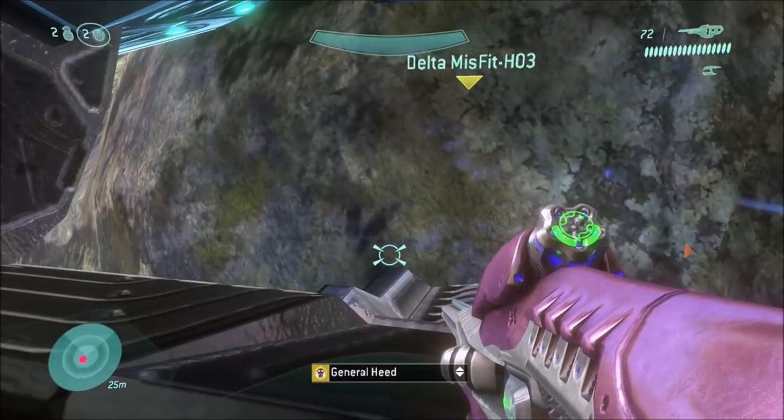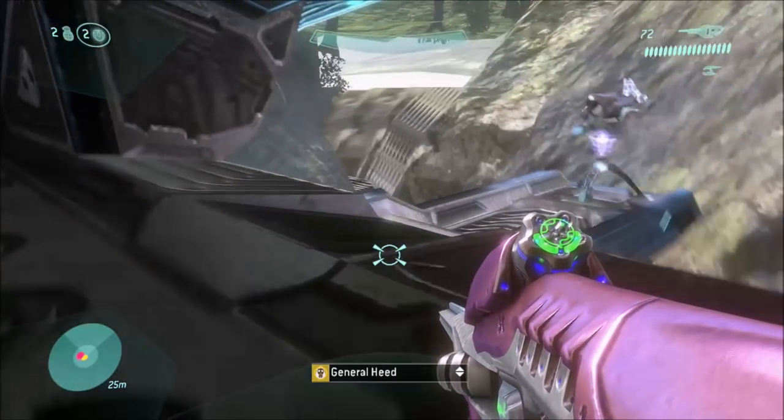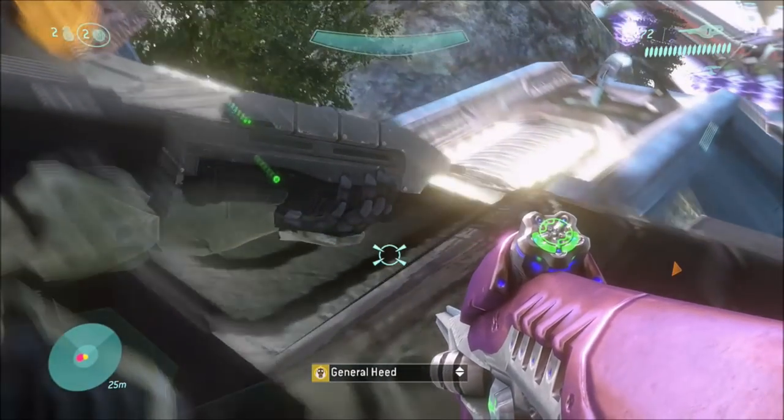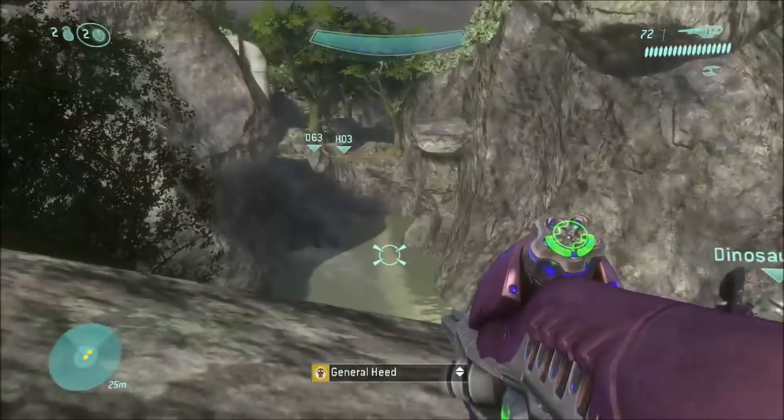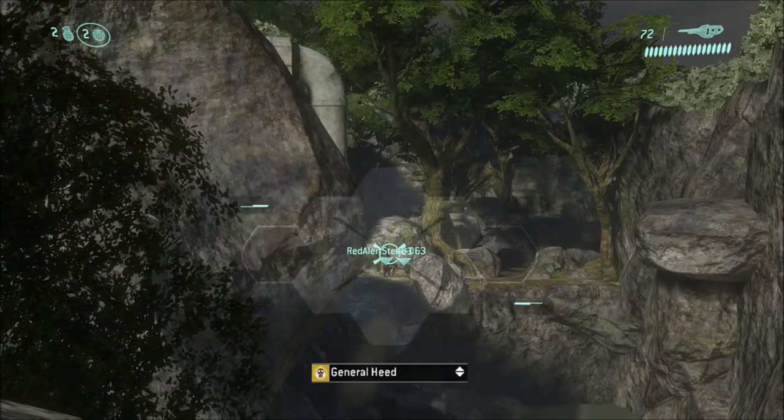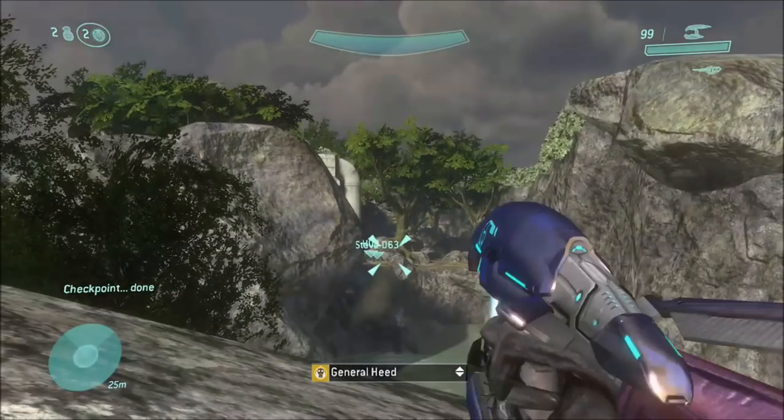Once it hits the barrier, wait for it to stabilize. Whoever is on the turret can get off and the Phantom will continue. Jump out right here and land on the rock — if you miss it, you might have to revert to the last checkpoint.